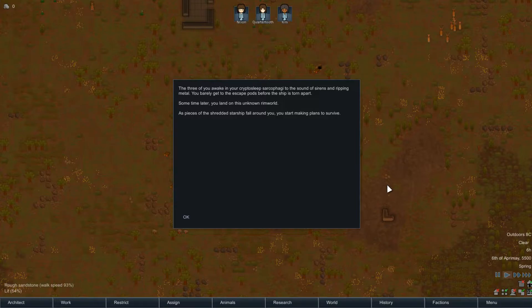The three of you awake in your cryptosleep sarcophagi to the sound of sirens and ripping metal. You barely get to the escape pods before the ship is torn apart. Some time later, you land on this unknown rim world. As pieces of the shredded starship fall around you, you start making plans to survive.